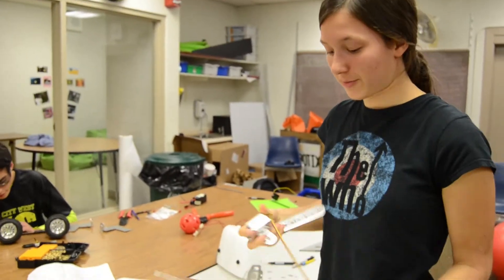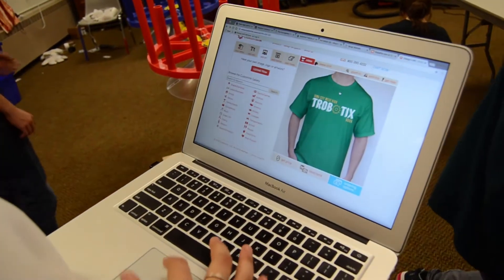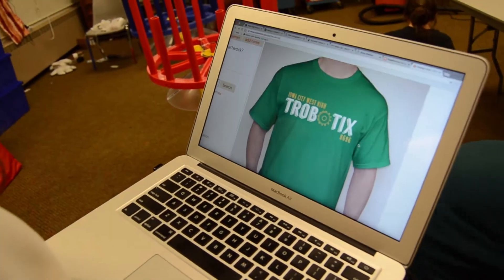Right now I'm drawing the measurements to put the holes in to attach it. I mostly help sign the t-shirts and try to organize meetings, and I also help work on building sometimes when Misha needs help.